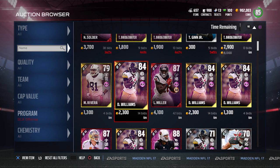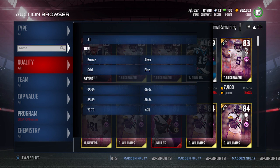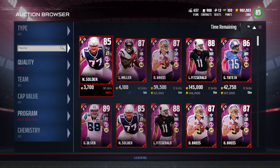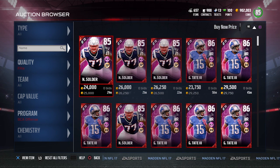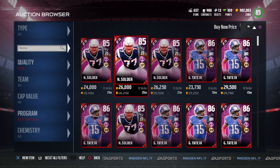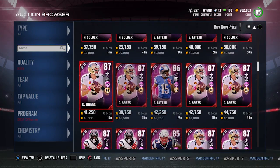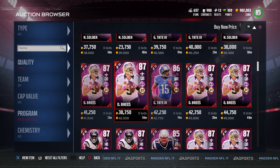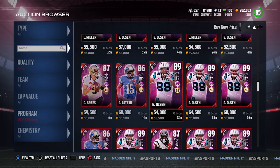There's also a D'Angelo Williams, which I'm kind of surprised wasn't the hero. D'Angelo Williams, for those who don't know, is probably one of the biggest BCA guys there is — I believe his mom died from cancer, and he has a very close relationship with the BCA program. Kind of surprising he wasn't included more prominently, but it's still possible something could come out. You've also got a Nate Soldier, and you can see the prices on these aren't too bad — the Nate Soldier is going for about 25,000, Golden Tate is around 30,000, and there's also a Greg Olsen, which is a pretty money card.